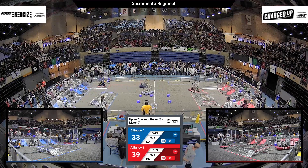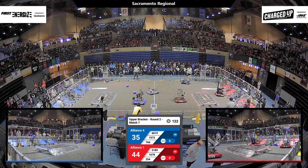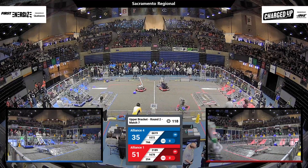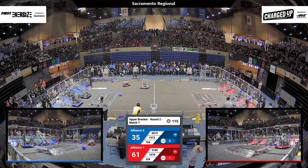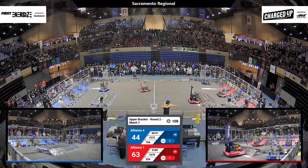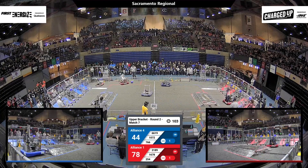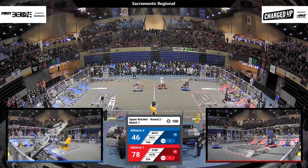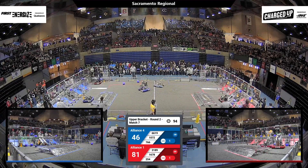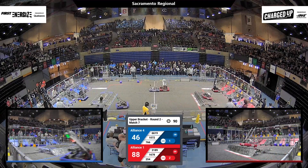Advantage red — 1678 quickly adds a cube to the high goal, that gives them 5 points, and they grab another one off the ground, they get another 5 points from another cube. In the meantime, 254 is scoring cones, they're racing across the floor, they're being harassed by 6619 trying to slow down 254. 254 pushes the defense into their community and that results in penalties. 254 adds a cone to the middle level, that's 3 points for the Red Alliance. Red Alliance already has one link, we've got a minute and a half to go — the Red Alliance out ahead now, 88-46 over the blue.